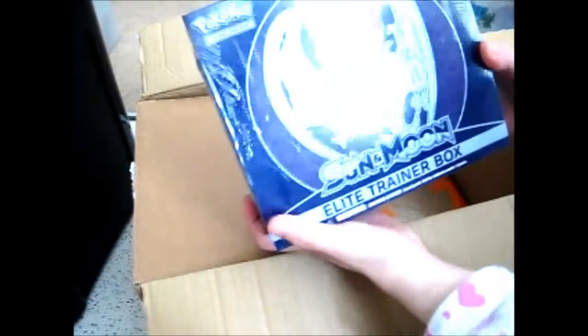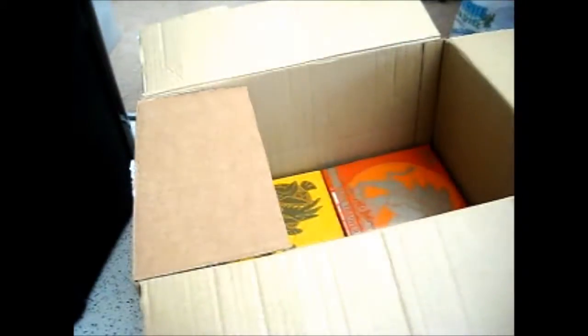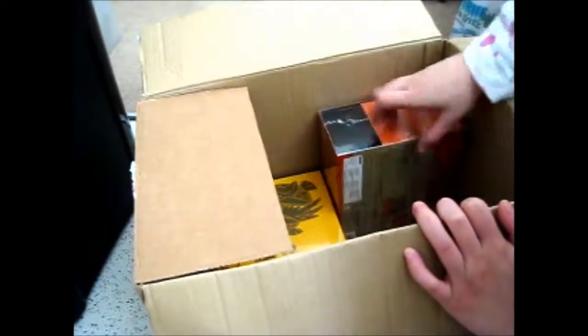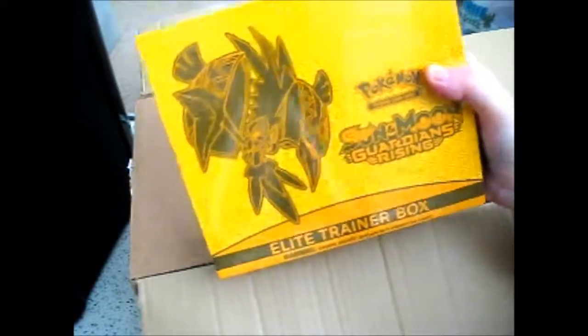Then on to the Pokemon. I've got the Elite Trainer Box for Lunala, the Elite Trainer Box for Solgaleo. As I said, I was going to buy them, so now I've bought them. And to complete the Sun and Moon set, I've got the Elite Trainer Box featuring Tapu Koko for Guardians Rising.